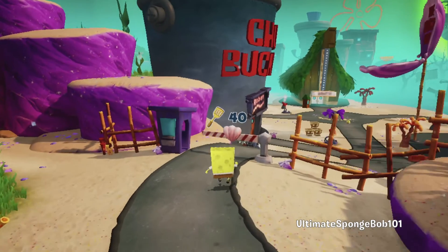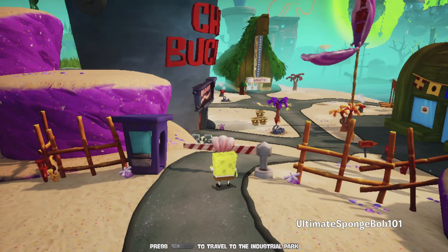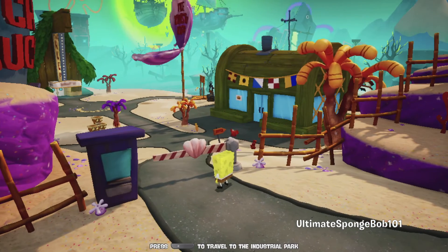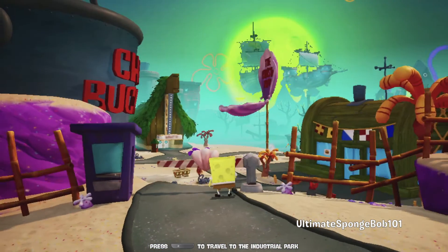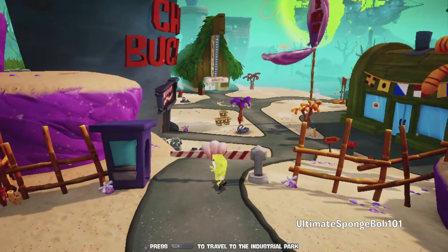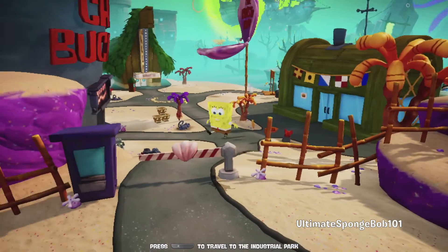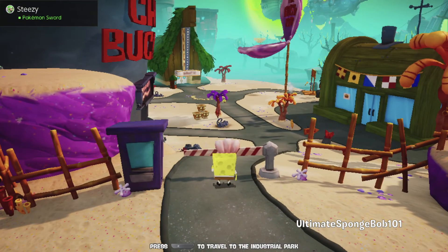We have our goal here — 40 golden spatulas — and that is met. In part 21 we'll be traveling to the Industrial Park, and in part 22 we'll be exploring the area of Bikini Bottom hidden behind this gantry. Make sure to subscribe, like, comment, and stay right here on UltimateSpongeBob101 — I'll see you guys in the next SpongeBob video!